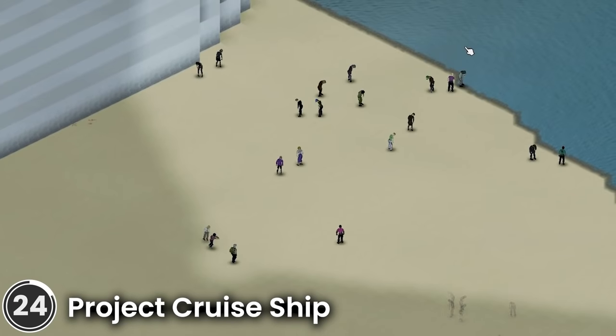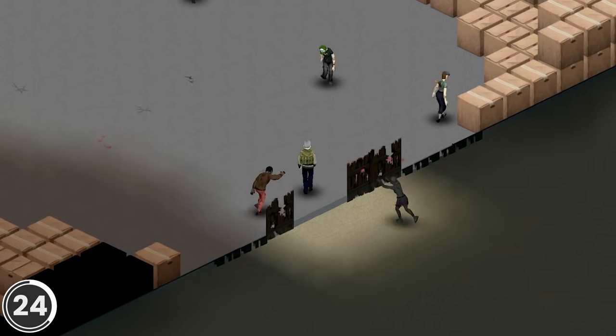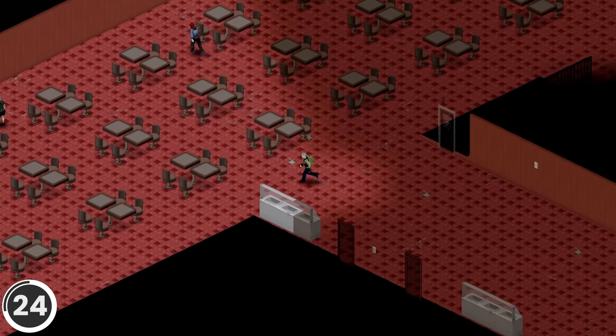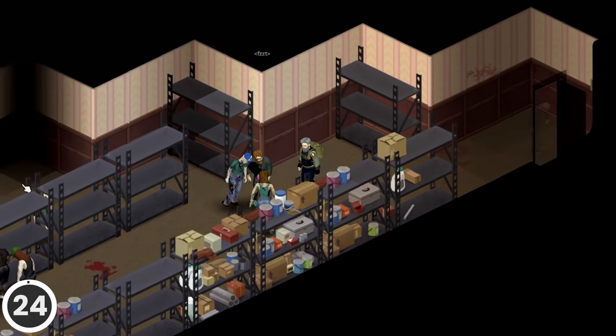Project Cruise Ship. This mod adds a new map to the game — an actual cruise ship. It's not integrated with the vanilla map for now, but it's really interesting for a challenge run. Give it a try.